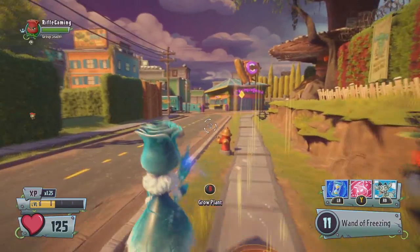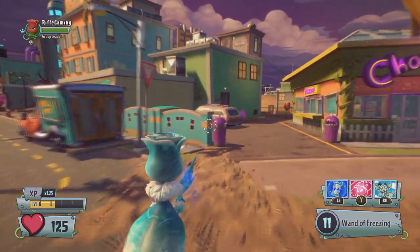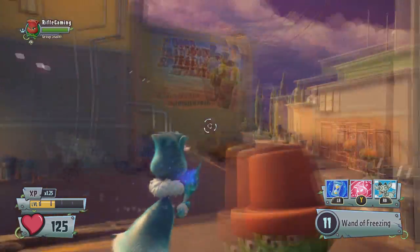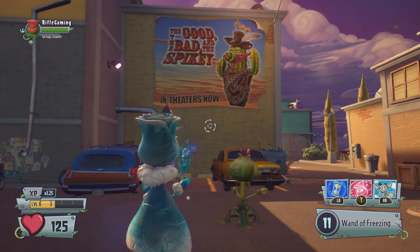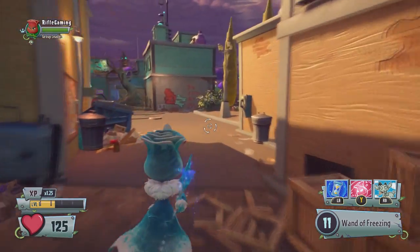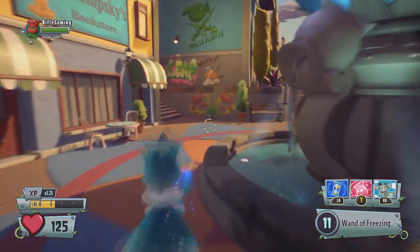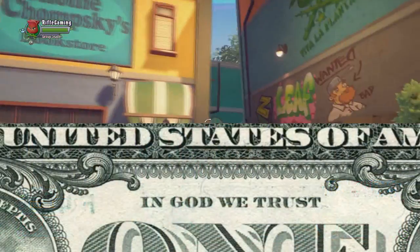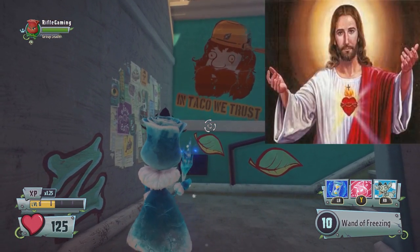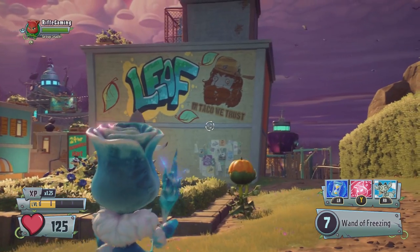The next one is 'The Good, The Bad and The Spiky,' obviously referencing 'The Good, The Bad and The Ugly.' It can be found right outside of the plant base, behind the Chomper Pizza down in the parking lot. From there, going up the staircase to the left leads to the next reference on the wall — 'In Taco We Trust,' a play on 'In God We Trust.' Davy the plant leader is depicted looking similar to Jesus.